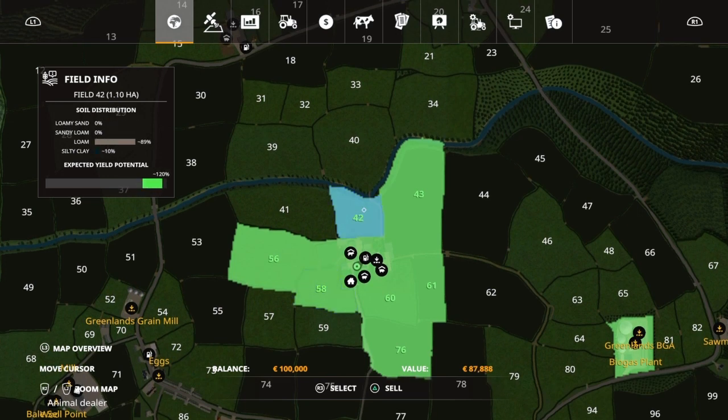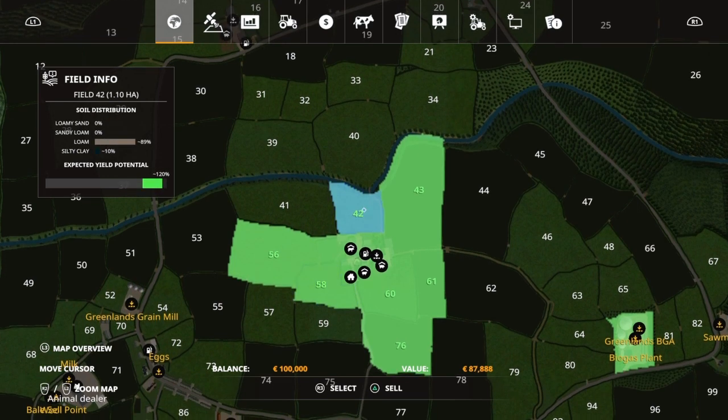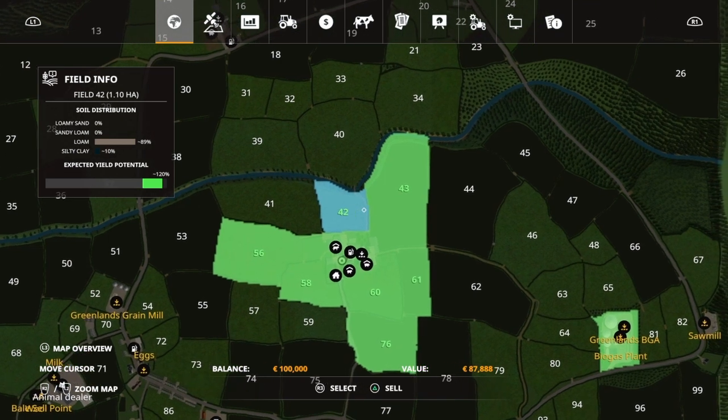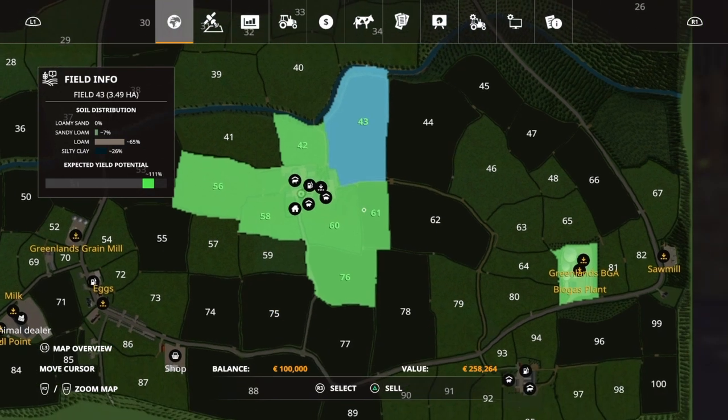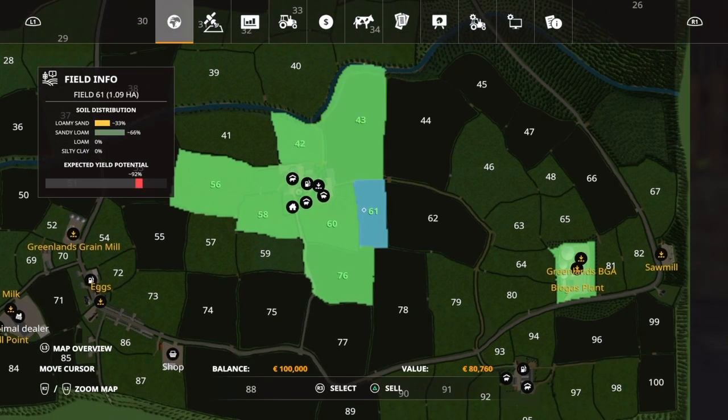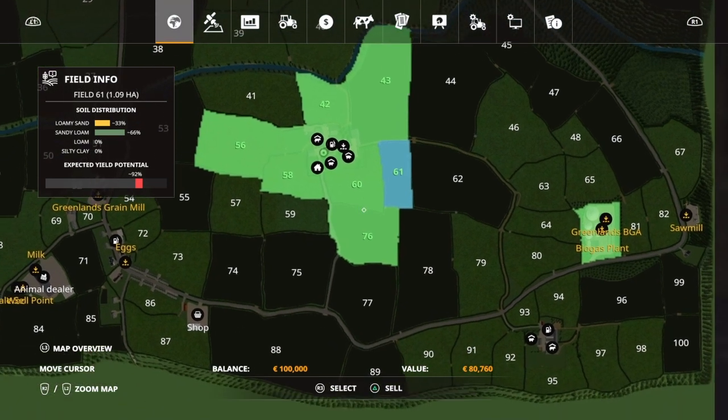Field 42 up here is really good for regular crops with loam — you're going to get a ton of bonus on that one. It's about 1.1 hectares. Field 43, same thing, really good on the soil composition — 3.49 hectares and that's going to be $258,000. Come down here to field one — it's not that great, got a lot of loamy sand and sandy loam in it. It's about 1.09 hectares and about $81,000.